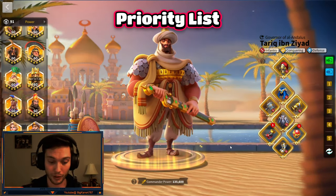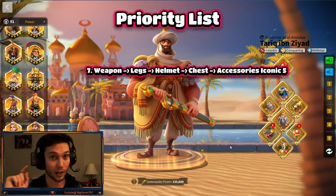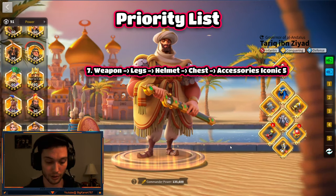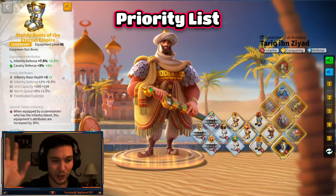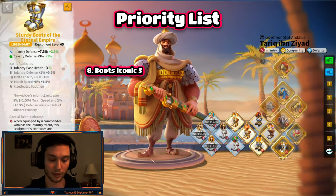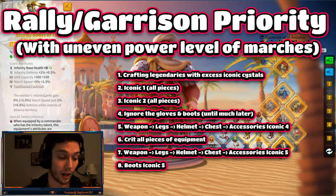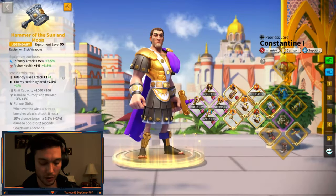Once you have everything fully crit and at iconic level four for the pieces you need, you are then going to get everything to iconic level five — except the helmet for infantry garrisons and the gloves for all rally/garrison leaders, as those are absolutely useless. Then, as a final cherry on top, you can get your boots to level five for that 1.5 percent extra defense while outside of territory. At that point you're finished — start working on your next set. By then, you've probably graduated college or retired.